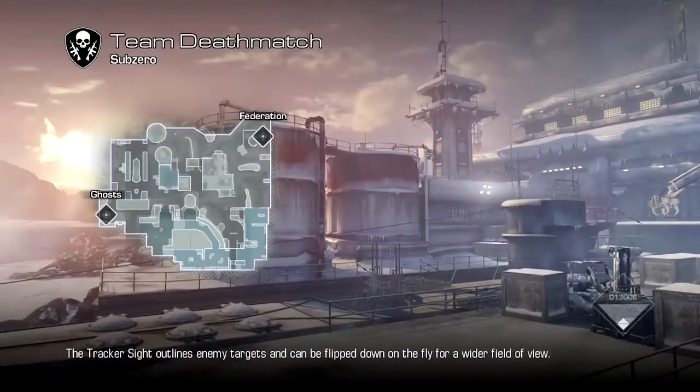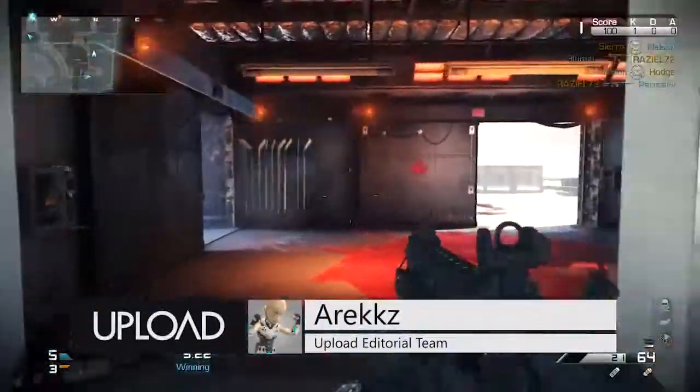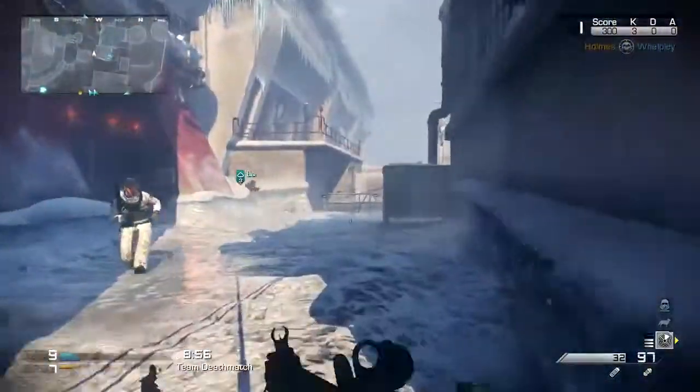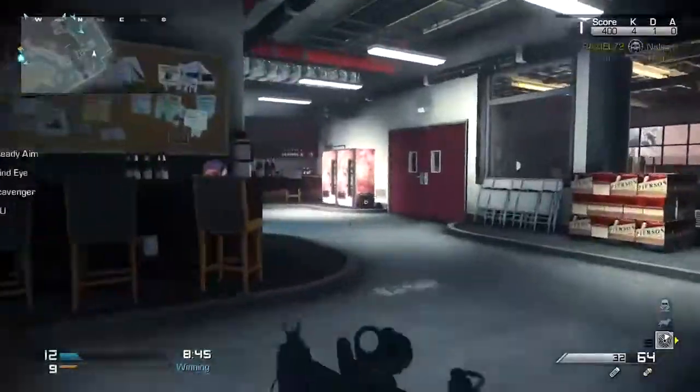This one is called Sub-Zero. It is a Canadian, evacuated naval base. Basically it's a traditional three-lane design — a sort of mid-range map. When you're outside there are quite a few long-range sightlines, so for snipers, outside is probably where you're going to get most of your kills. But when you go inside there are a lot more tight corners, so that's when you're going to start switching to your ARs.